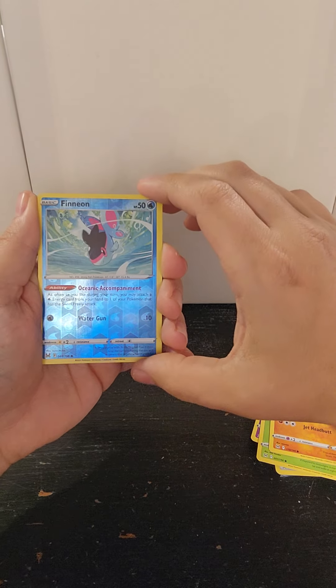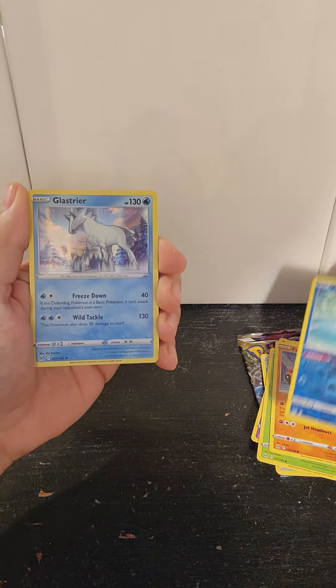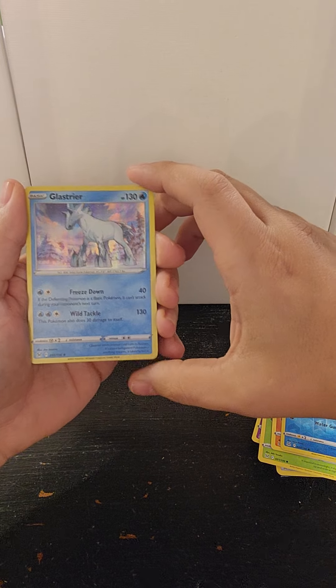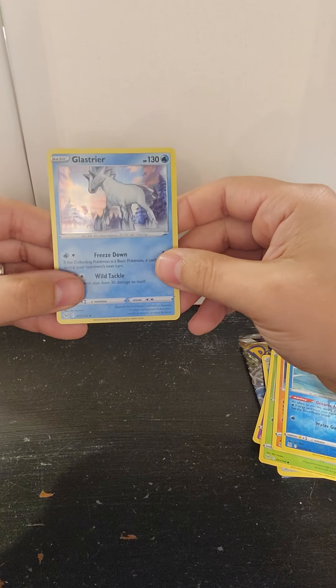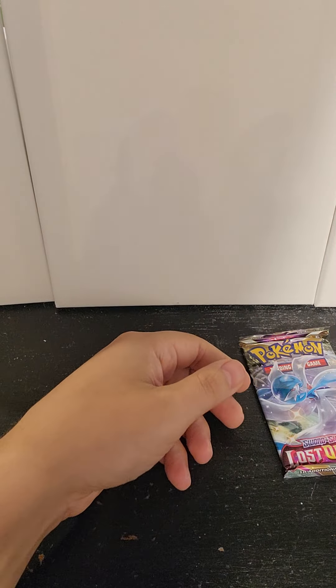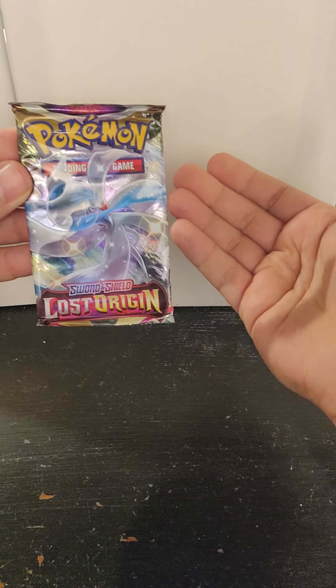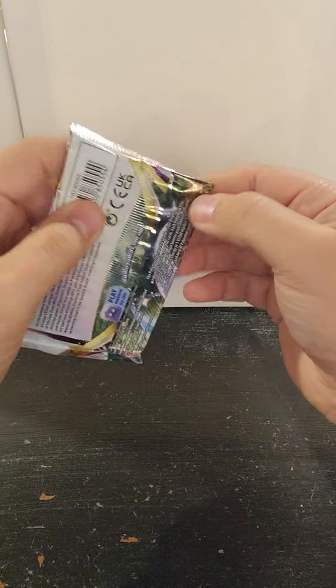Phalanx reverse holo, and our rare is a holographic Glaceon. All right, no big hits yet but I got some holos — not too bad. Last pack, last pack magic, baby! Let's see what happens.